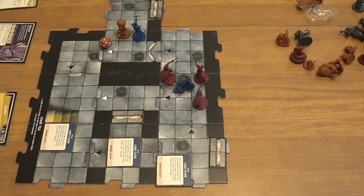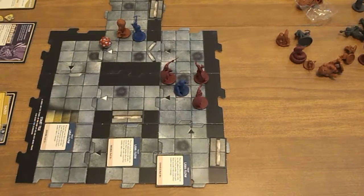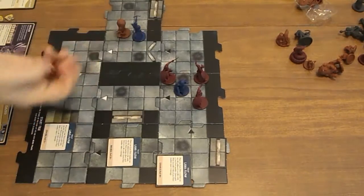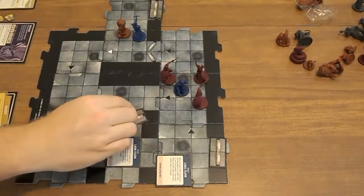It is Heskin's turn. He is going to use the last healing surge to come back to life. He is going to use Hurled Breath, which lets me attack each monster on one tile. I'm going to have him attack all of the Legion Devils. First: 17 and 5 is a hit. Second: hit. Third: hit. So all of them die.